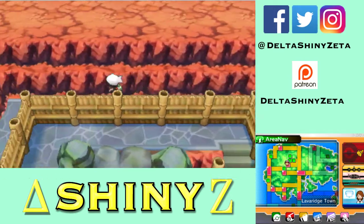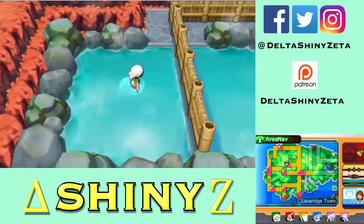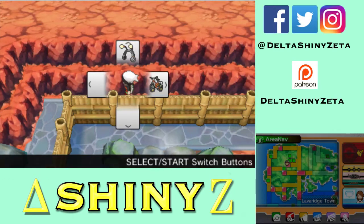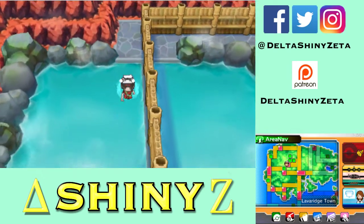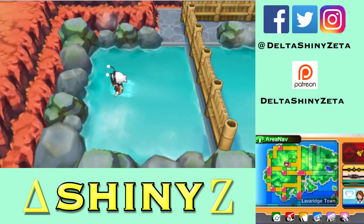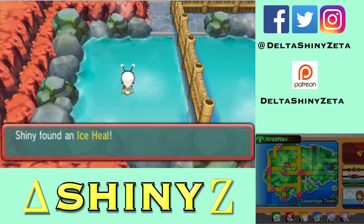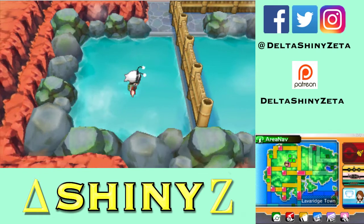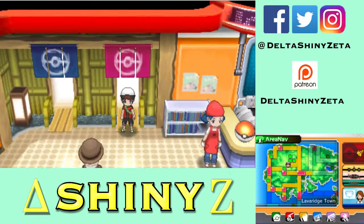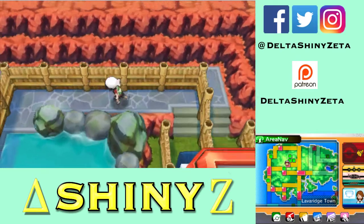Did I just enter the women's side? I saw pink then blue. There is something here — an Ice Heal. This whole thing looks like a color code: blue is male, pink is female. I just went into the female one and nobody yelled at me. That's hilarious.